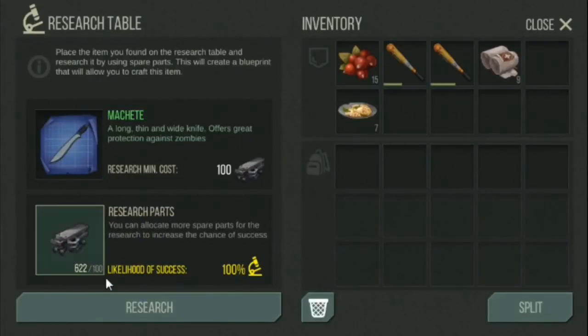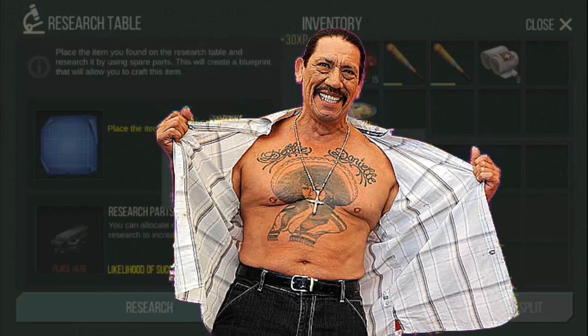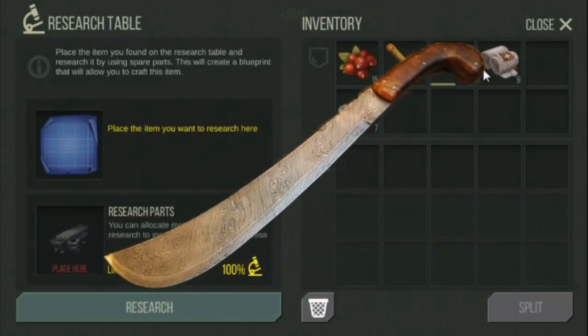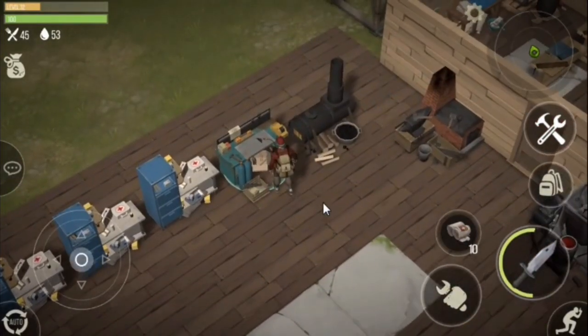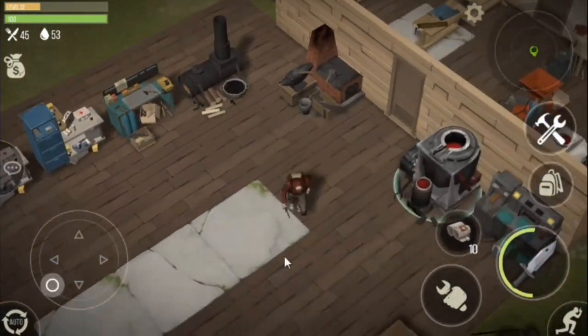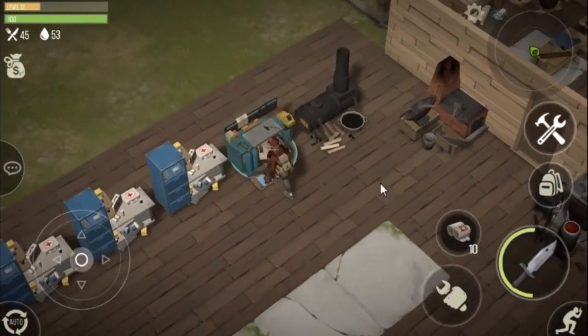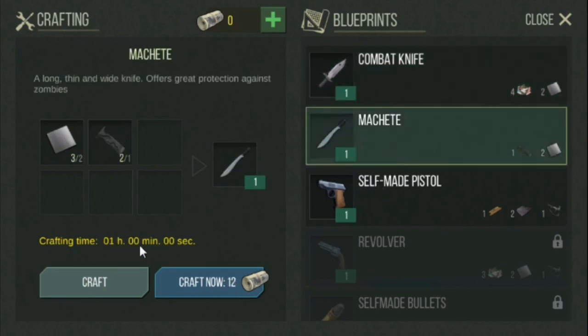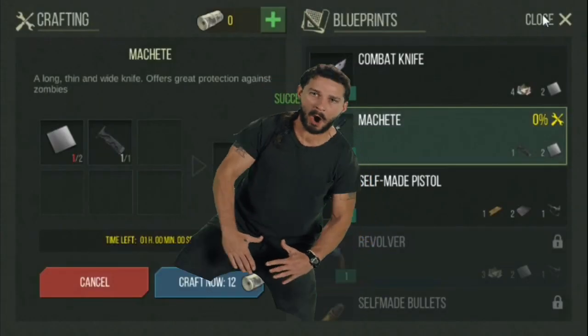We finally got our hands on the machete — the real machete. Building all these machines was a piece of cake, but getting the research part was the real deal. In this video, we'll be pinpointing specific locations where we could find the research part, so let's go.